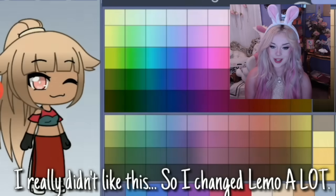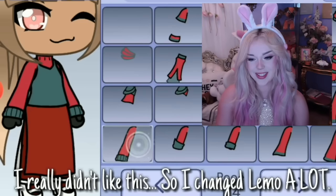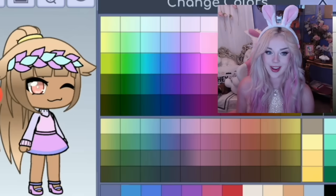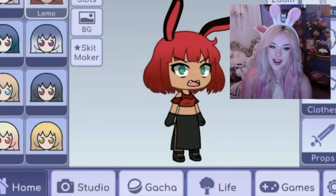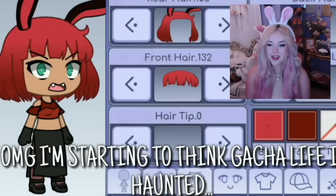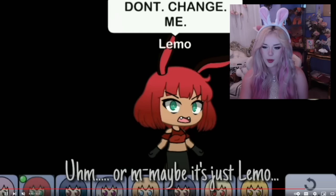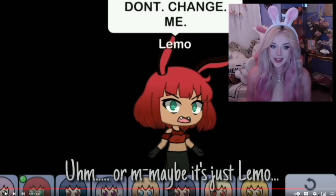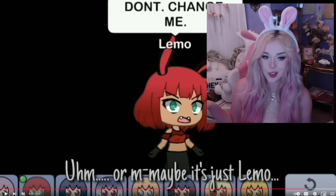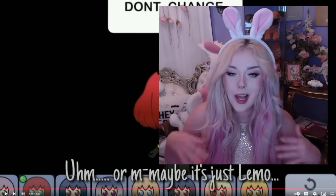So apparently if you use the OC Limo and change it, she's gonna get pissed off. 'I really didn't like this, so I changed Limo a lot.' Let me guess, Limo's gonna change again, right? This is ridiculous, this is bizarre to me. She changed Limo to a whole different character — made her blonde and tan with a little crown and pink dress. 'I went out of Gacha Life again to go eat, but when I came back she's even more pissed now — this is scary.' She's gonna say something again. 'OMG, I'm starting to think Gacha Life is haunted.' Don't change me! Or maybe it's just Limo. Obviously Limo does not want her design messed with. So I guess I have to try it myself. Do I think this is a real glitch? No. But am I gonna try it for your entertainment purposes? Sure, why not?